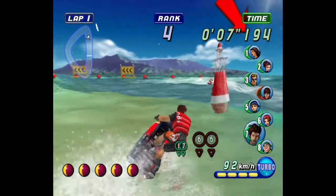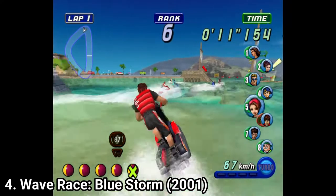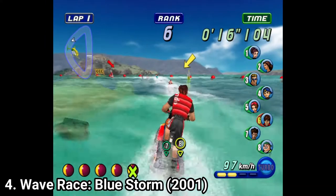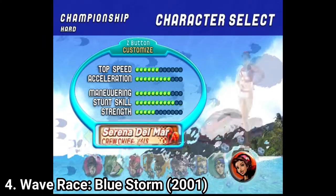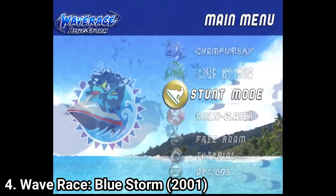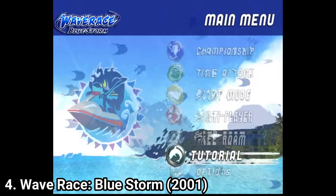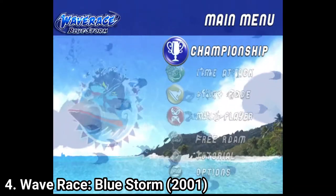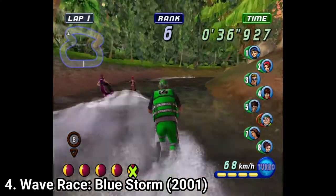Wave Race Blue Storm shows how beautiful water physics can get on the Gamecube. In the game you race by passing buoys — red ones are passed on the right and yellow ones on the left. There are 8 characters, each with different stats. Game modes include Championship, Time Trial, Stunt Mode, Multiplayer, Free Roam, and Tutorial. Championship has 4 categories: Exhibition, Normal, Heart, and Expert. The difficulties are split into days, which adds strategy to the gameplay.